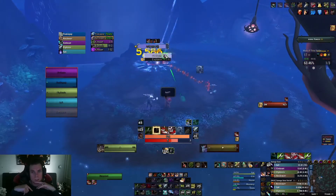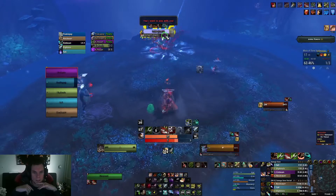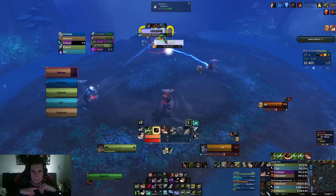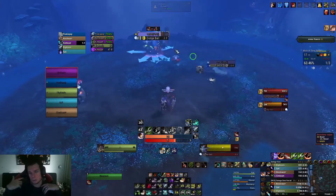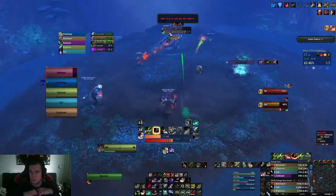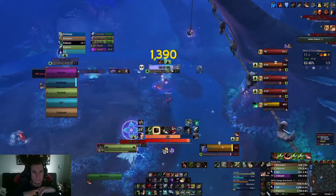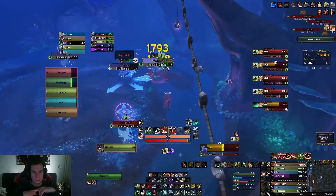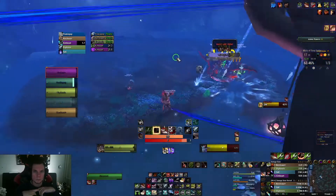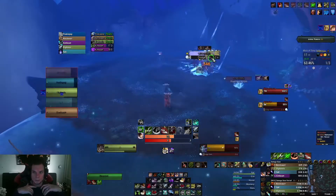I assumed we were gonna use lust at first, but no one was actually lusting, so I ended up asking for it and we luckily got it. I could have lusted myself, but at the start of the dungeon the party leader said the shaman was responsible for lusting, so that's why I didn't do it. On the illusionary Valpins, always make sure you are using your frost trap to stun it — that way it's easier for your group. It is a bit tricky when it spawns into melee, but we were quite lucky on the spawn position.